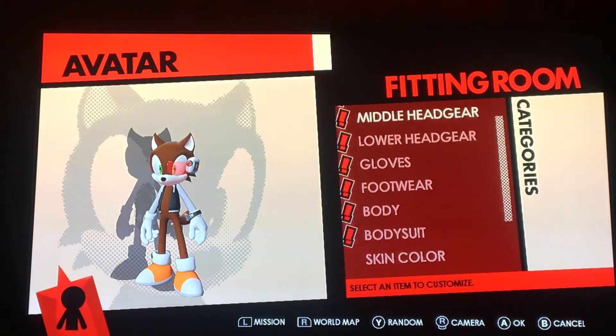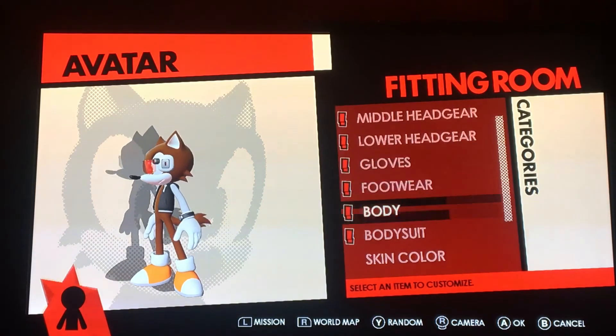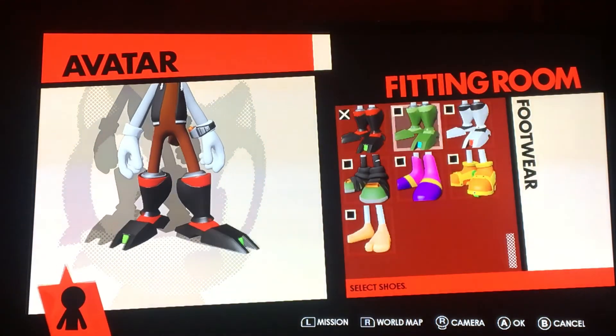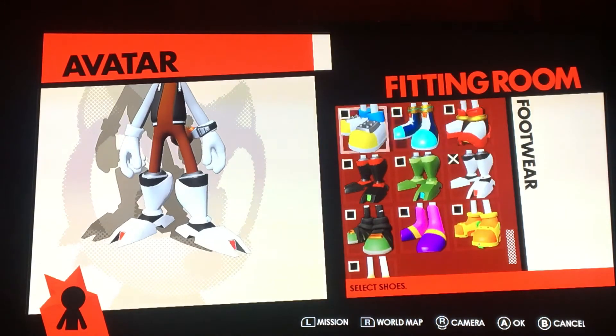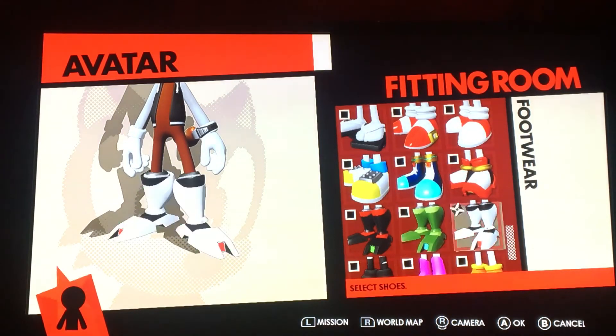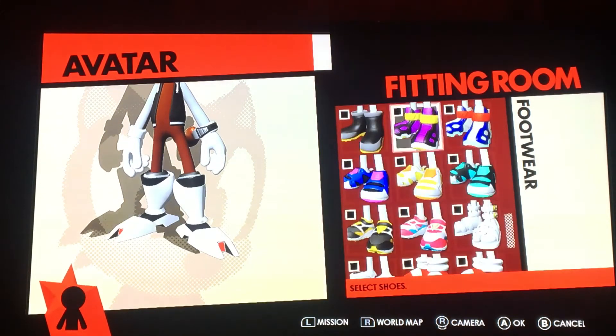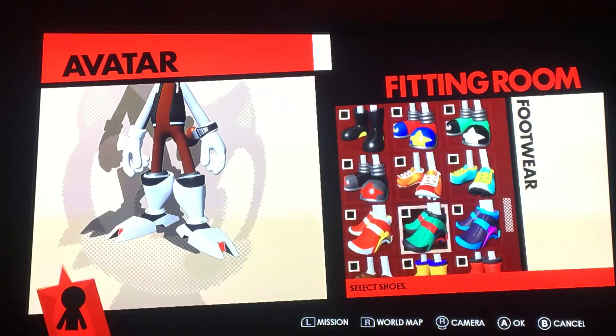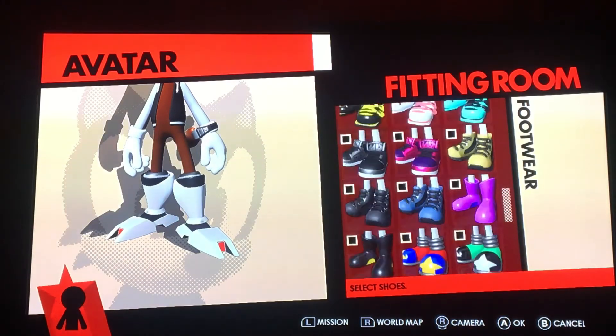And now for his footwear. Of course always go with the robot legs because the Star Fox team all have robotic legs, so choose that. Or you can just go with these boots — he wears red boots.